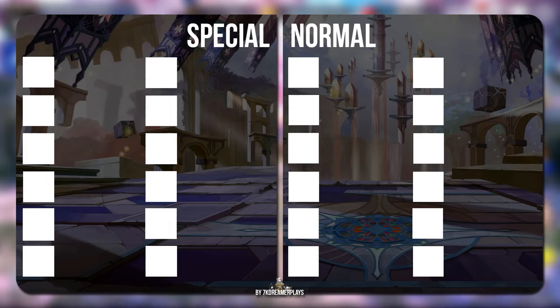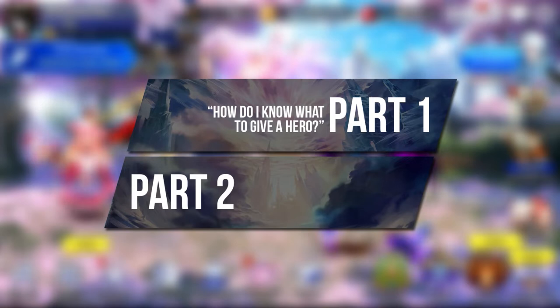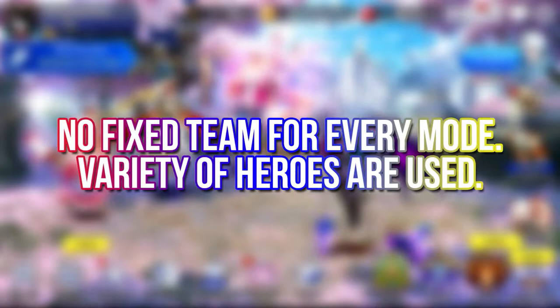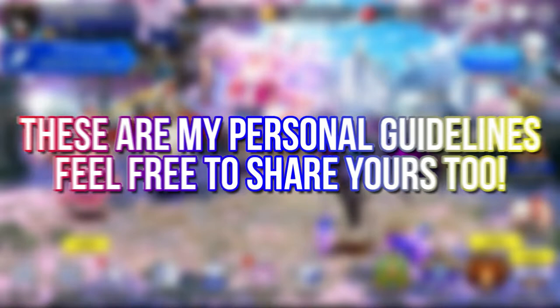Previously in Volume 2, you caught a glimpse of the important heroes for all the game modes, but why exactly are they used? I think every player, not just new and returning players, should have an understanding of how heroes work before knowing how to put together a team. We will split this video into two main sections. In the first part, we will answer the big question: how do I know what to give a hero and learn what to take note from a hero's skill set? In the second part, we will tackle the question: who should I put in a team for the best outcome? Note that there is no single fixed team you can use to fight through all the different modes and enemies. I will give you my personal guidelines on hero building, and different players may have their own ways — feel free to share in the comments.